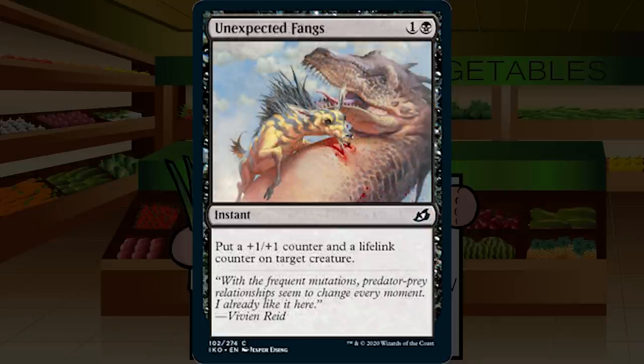Up next is Unexpected Fangs — one and a black for an instant at common. Put a plus one, plus one counter and a lifelink counter on target creature. In a million years I would never have predicted this said lifelink — I would have expected deathtouch. It's a meh combat trick. Giving something lifelink, cool, but I don't want to spend an actual card on that. I'd much rather have a creature that naturally has it. Very cuttable combat trick — C minus for Unexpected Fangs.